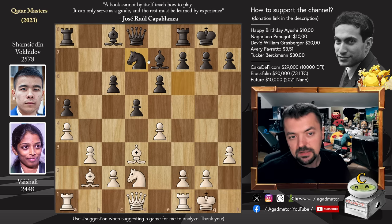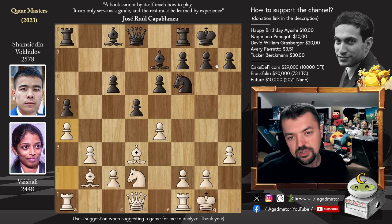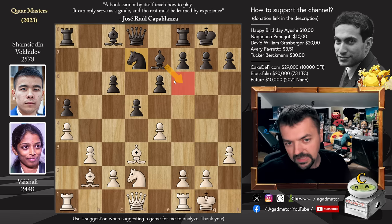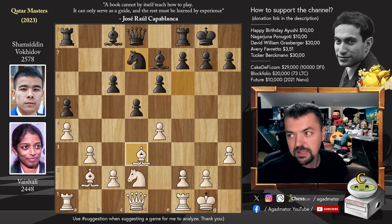So instead, Knight to D7 — this is a great plan. Because if you look at the position now, Vaishali has two incredible bishops. I wouldn't call them monster bishops just yet, but once the light-square bishop opens up, it's definitely going to be a bishop pair from hell. While the bishop on E7 and bishop on C8 aren't doing much. By playing Knight to D7, you want to trade off your dark-square bishop for the one on B2, and your light-square bishop for the one on D3.